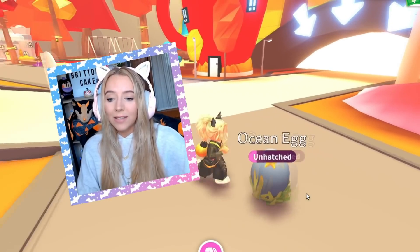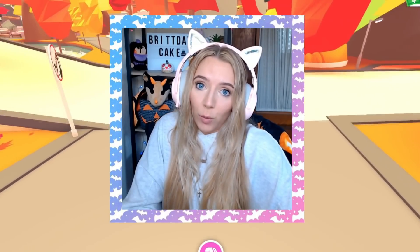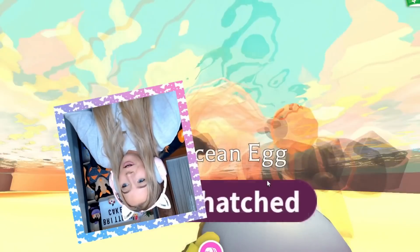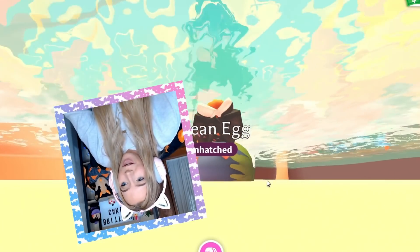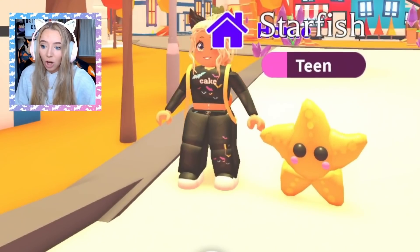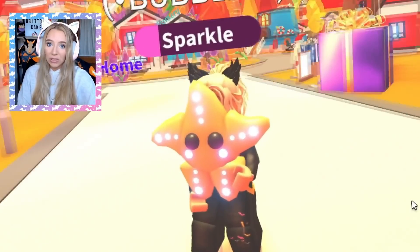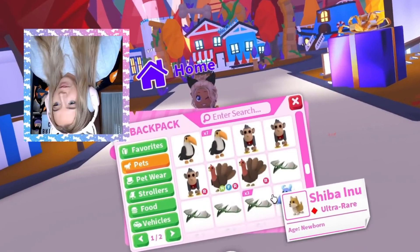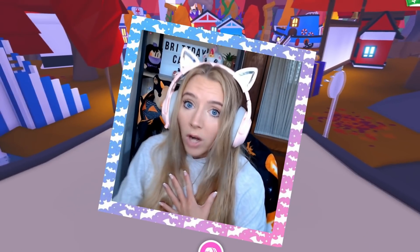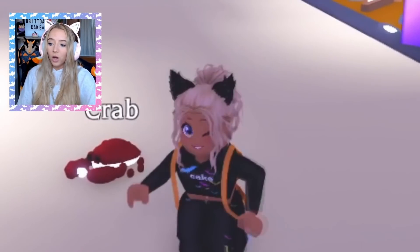And then we got the ocean egg. I'm gonna be honest — when I saw this ocean egg and I saw the map, I was underwhelmed. I wanted this egg to look different. Because I see the starfish that we have from the Star Rewards, and none of the ocean pets even came close to being as cute as the starfish. I can't even find the other ocean pets or remember what they are off the top of my head. It was probably my least favorite egg. And I voted for the ocean egg when Adopt Me ran that poll, but I was just super underwhelmed.